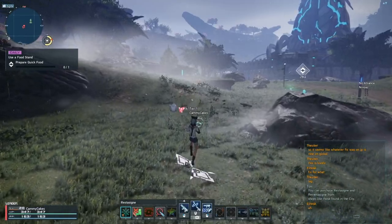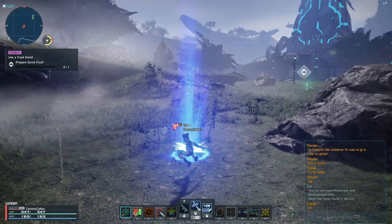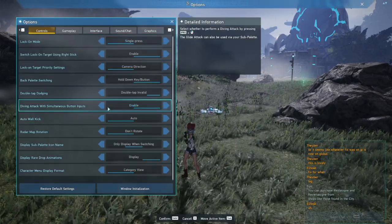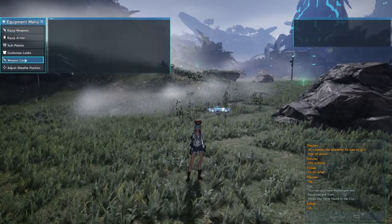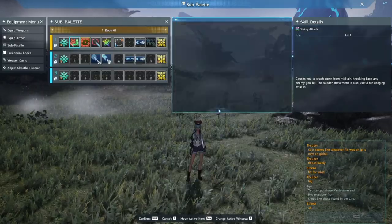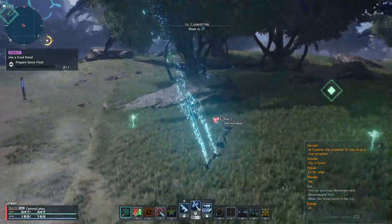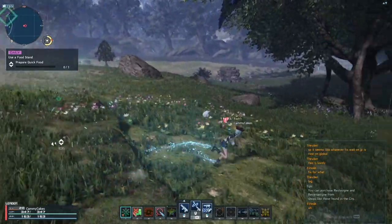You might have noticed that while jumping and doing a normal attack, this will perform a dropkick, also known as a diving attack. In the gameplay options, you can disable this setting and instead set it to activate only on your sub palette. Select gear/sub palette, go to sub palette, click any of the available slots, and add diving attack to it. Now by pressing number 2 I activate the diving attack and no longer randomly dropkick whenever I'm shooting normals and jumping with spacebar.